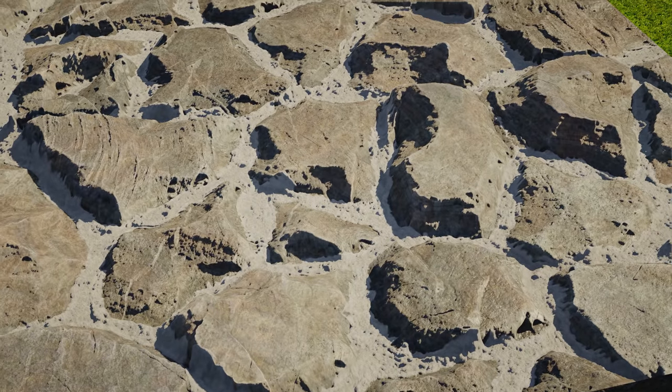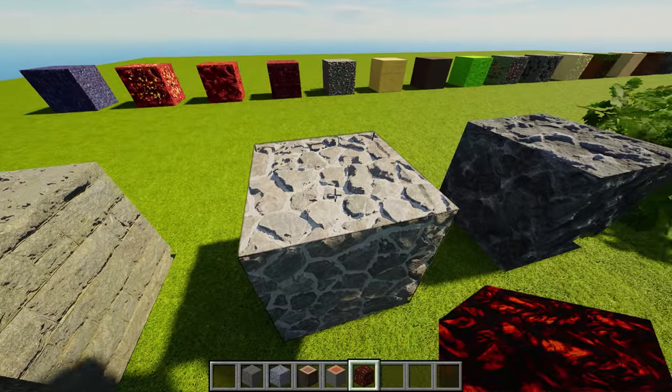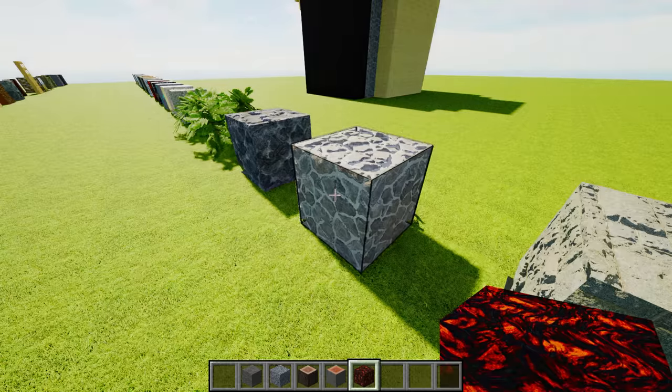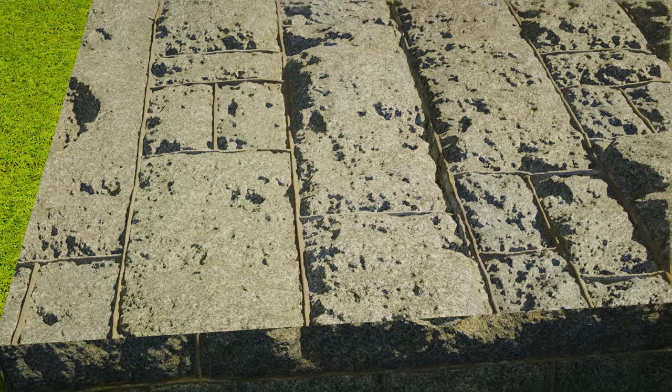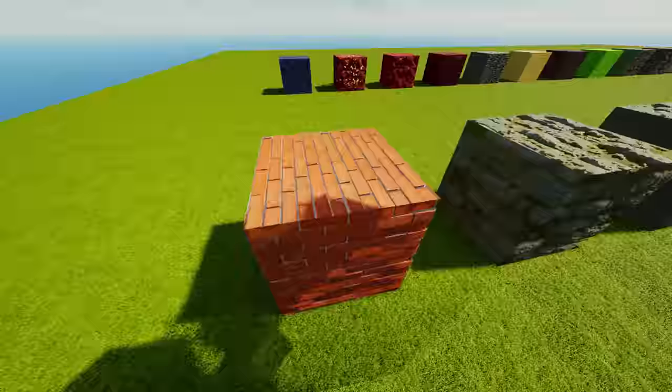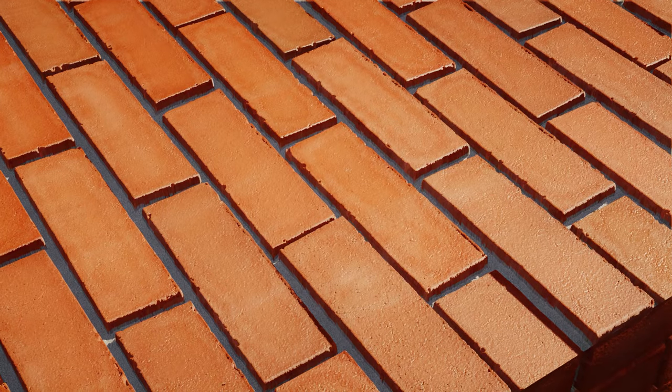This is cobblestone, the block we all know and love — it just looks like cobblestone. This is stone brick — just looks like stone brick. This is mossy stone brick — looks like mossy stone brick. Bricks now look like bricks.